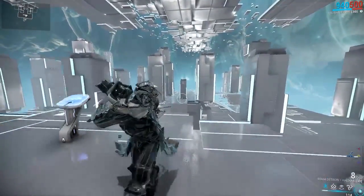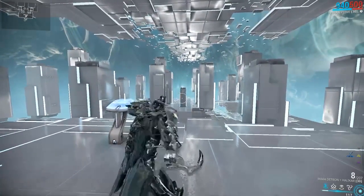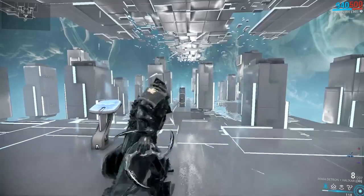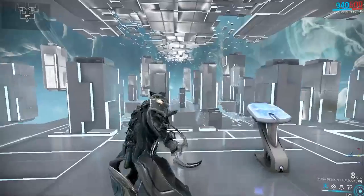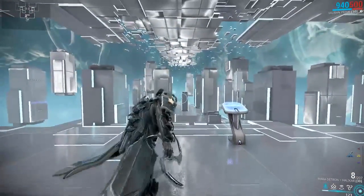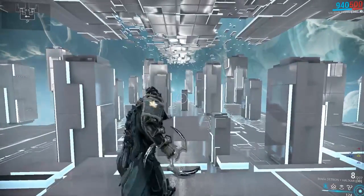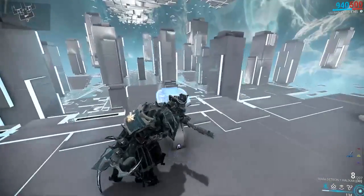You can quick attack like normal and fire your weapon, but you can also hold down your melee button and you'll see a blue indicator appear. When you release while it's blue, you deal double damage. It might also add more status or crit, but from basic testing it appears to just be double damage, which is still really good.